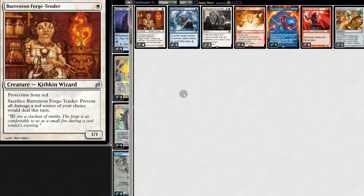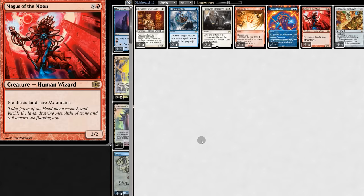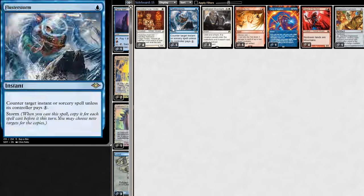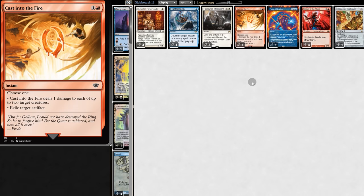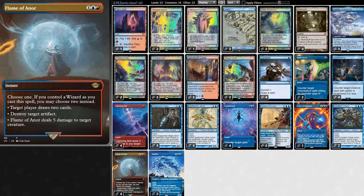For our sideboard, we have Wizard Forge Tender with protection from Red that can prevent damage from a Red source. And Magus of the Moon, also a wizard. There's more spell hate, permanent hate, creatures entering unfairly hate, and the new card Cast on Fire. We can either kill two creatures, or exile an artifact. That's the deck — now it's time to go clap some cheeks. Be sure to subscribe for more content like this, and without further ado, here's the gameplay. Enjoy.